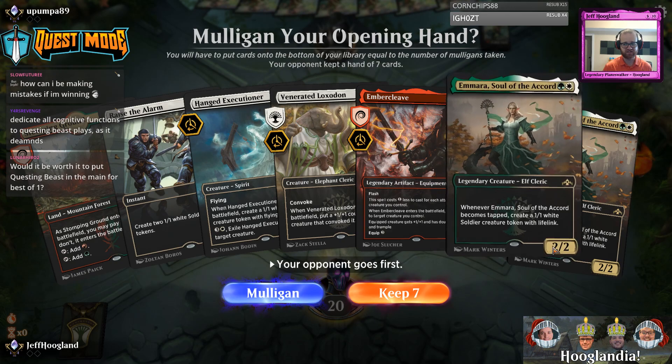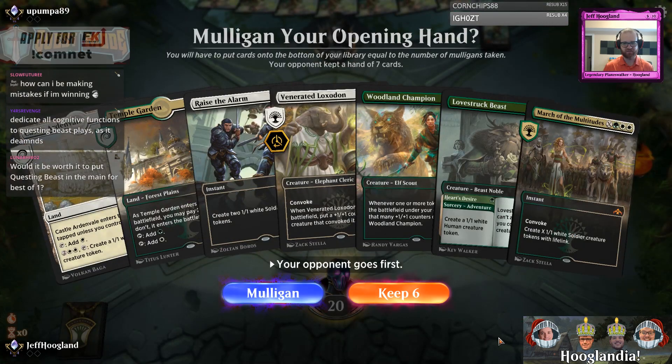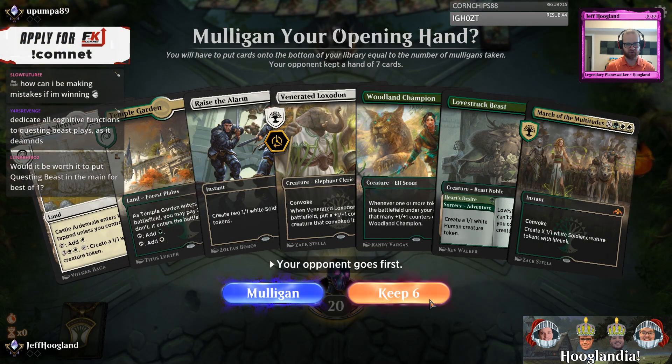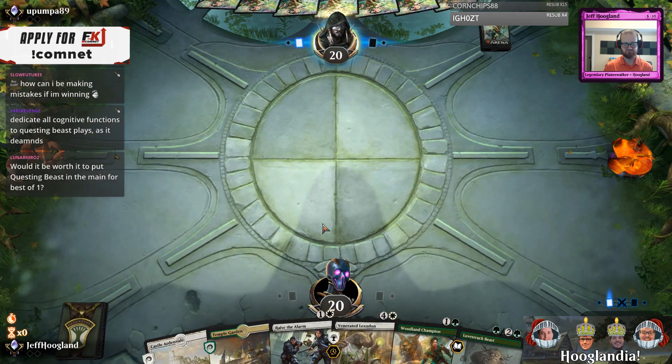Would it be worth it to put Questing Beast in the main for best of one? Definitely. Questing Beast is — it's broken like Oko.